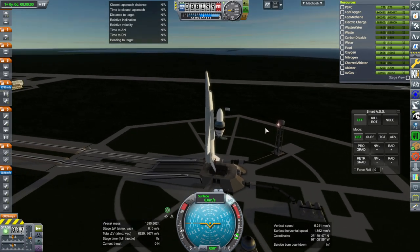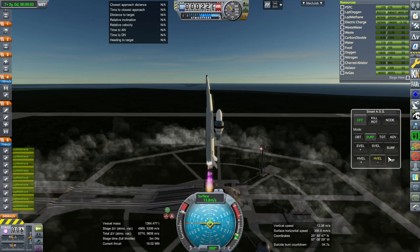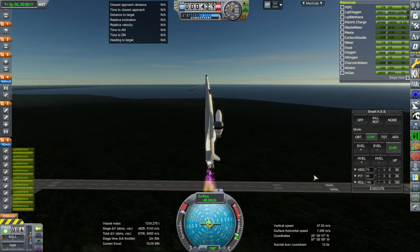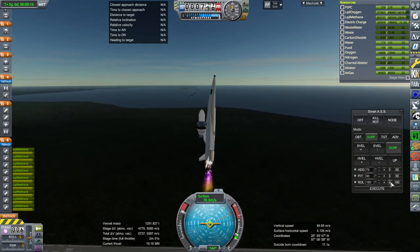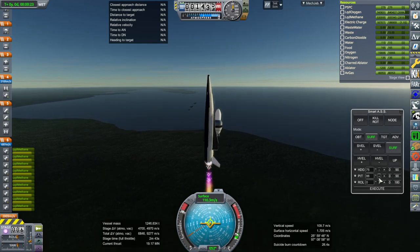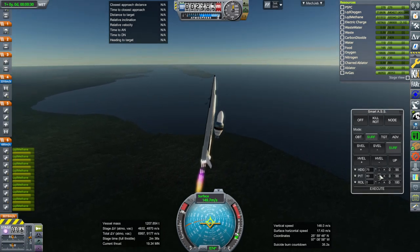SAS on, throttle up, and ignition of the nine Raptors — launch! The heading from Brownsville to the Cape is 75. I didn't want roll — oh right, I want roll zero. Well, this is off to a wonderful start. I guess we're controlling upside down; I was not anticipating that.